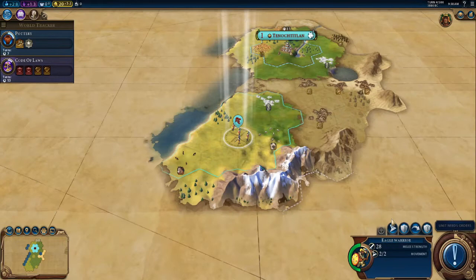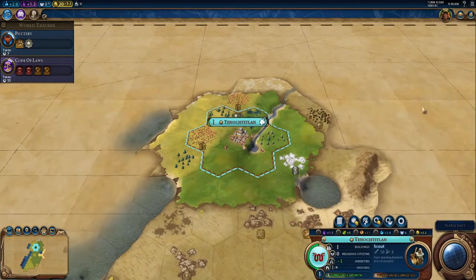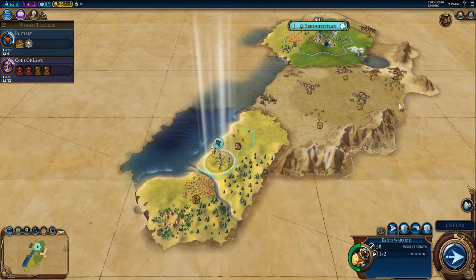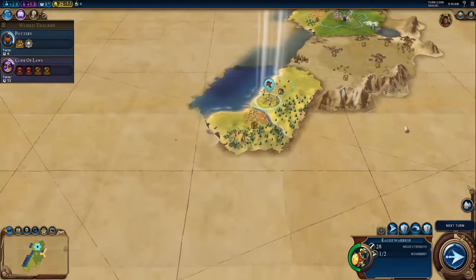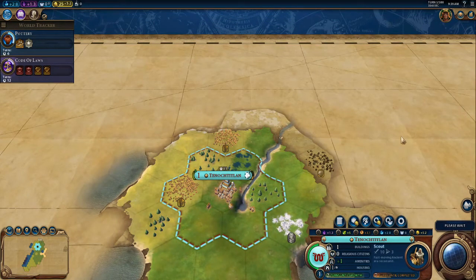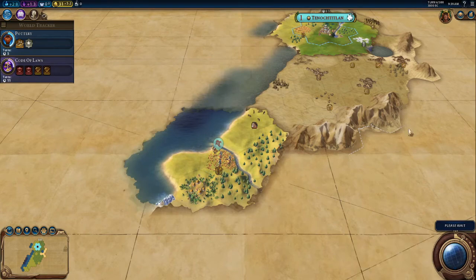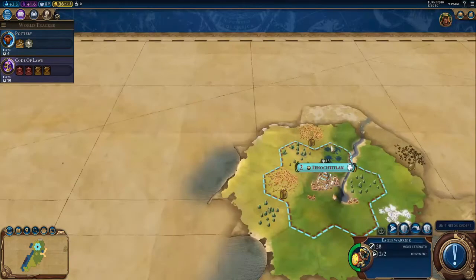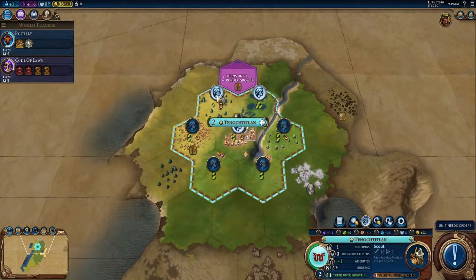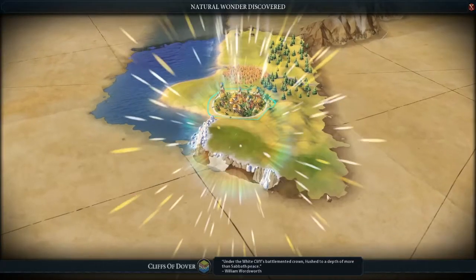Let me explain city growth. For every citizen you have in your city, it requires two food to feed. That means logically, early in the game you're going to be able to grow very quickly. Growth is more important than production because after all, you'll get more production as you have more people. So it's more important to grow than to focus on production at the very beginning of the game. Obviously this changes later in the game, but nonetheless you want to get a high production base as soon as you can so you can start training up those units quickly.